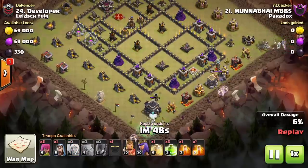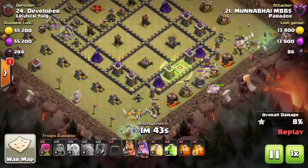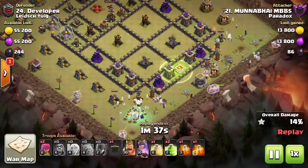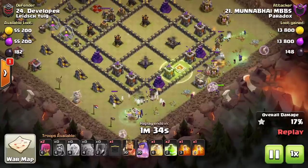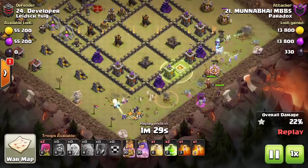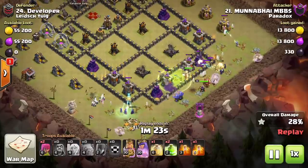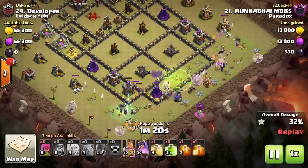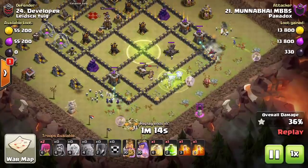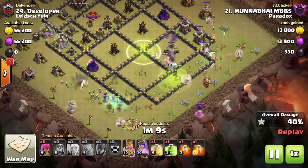He drops a golem with two healers on it because he knew there was a tesla farm over there - this heals up the golem as it distracts the barbarian king, the teslas, while the witches work their way into the core. The archer queen is dropped behind that golem, and the barbarian king and bowlers will be dropped behind that. Notice the bowlers didn't hit the map until everything on the outside was cleared out. The first jump spell is dropped for the bowlers to go into the base instead of going around, while the witches work the outer flanks picking off the archer towers.